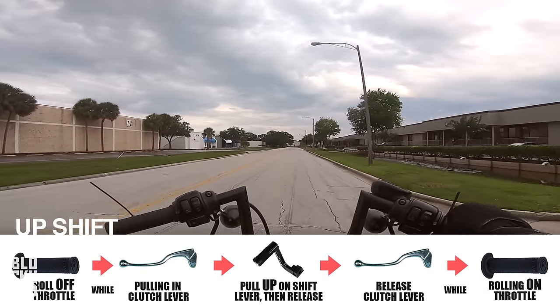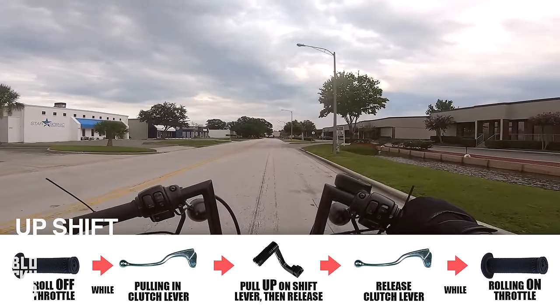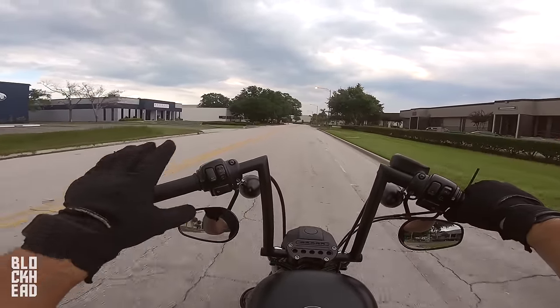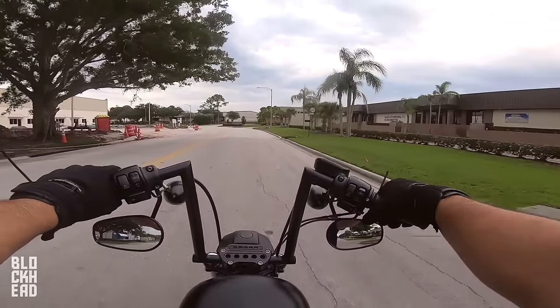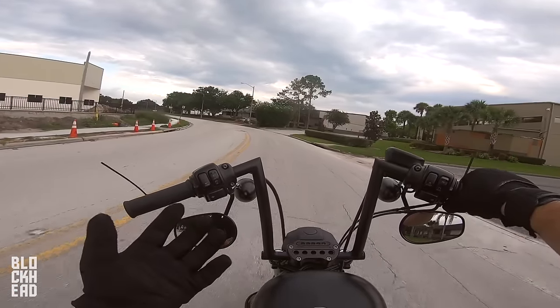I'm doing it slowly to show you guys, but as you get more comfortable you can speed that up. You hear it revving higher — I basically need to shift into third. Same thing: let go of the throttle, pull back on the clutch lever, shift up into third, then start pulling back on throttle while slowly letting out on clutch. And now we're in third gear.